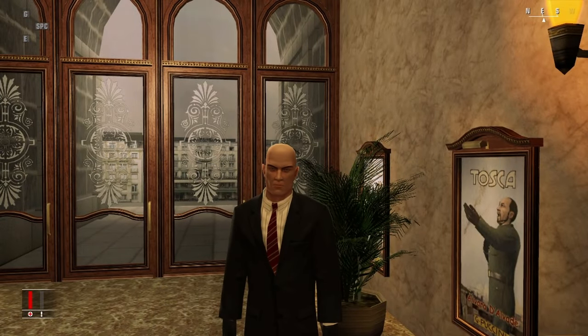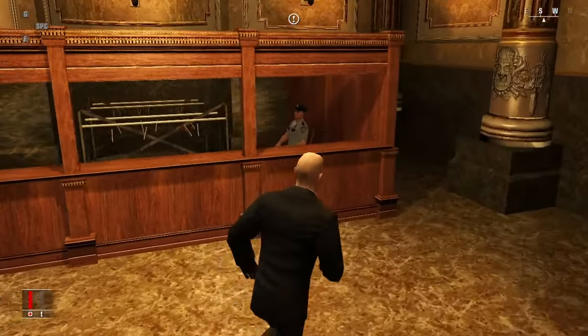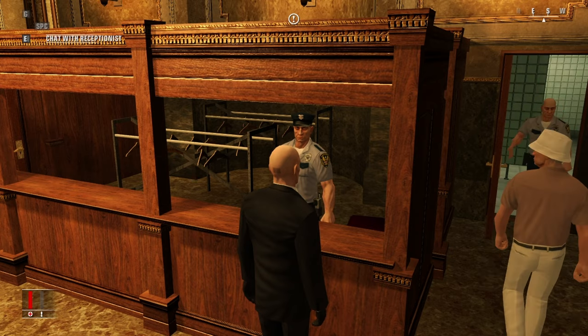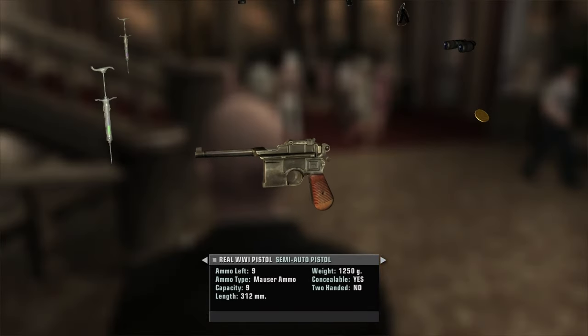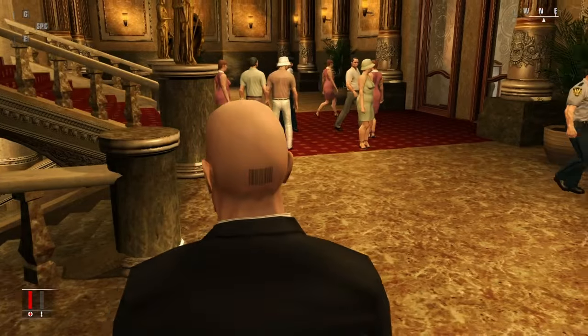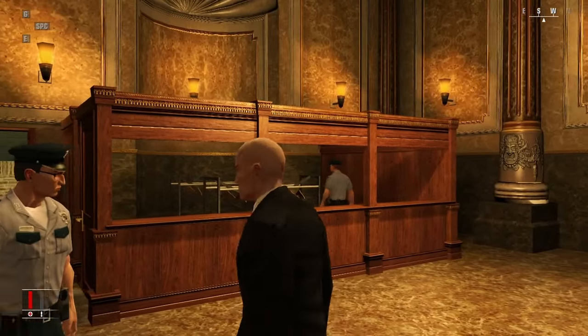Today I'm going to be doing a Hitman Blood Money sound assassin ranking on Curtains Down. First things first, we have to pick up this pistol — he gives me a replica or a real World War One pistol. I think it is the Mauser. It's a beautiful gun. It's also in Resident Evil 4, both the OG and the remake, which is amazing.